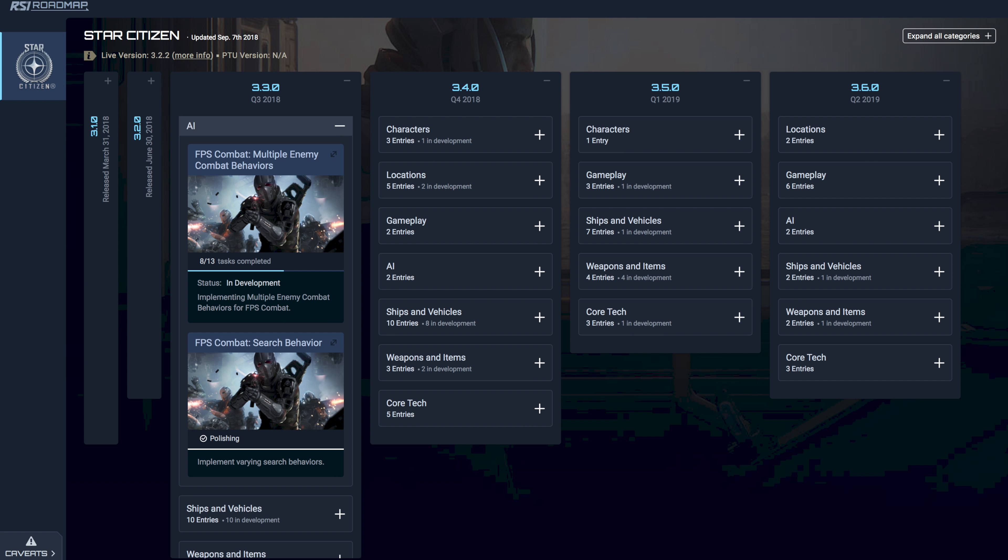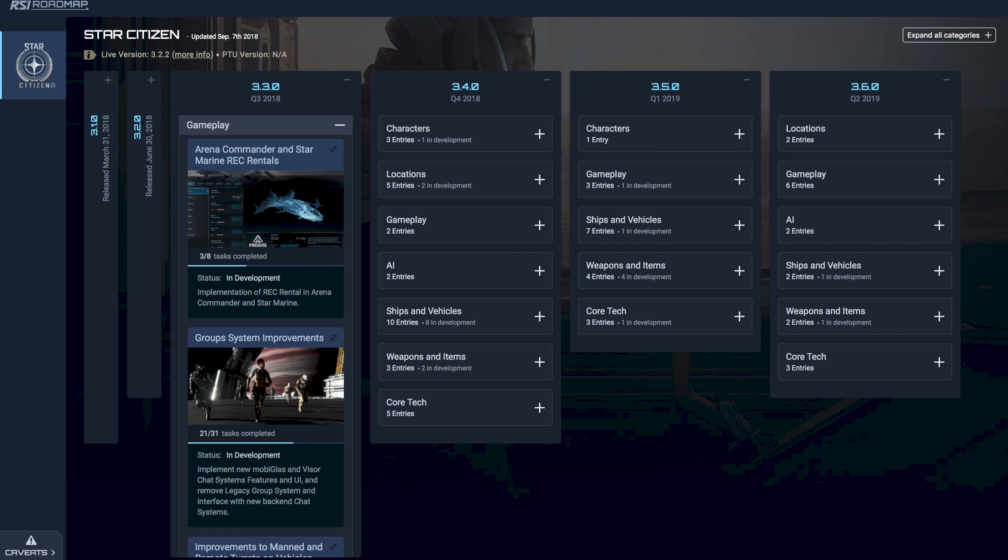The biggest overall winners are FPS Combat AI's Search Behaviour at 50%, Improvements to Delivery Missions at 50%, and Improvements to Mining on Planetary Bodies at 39%. Our biggest losers are Ship and Equipment Rentals losing 5%, Asteroid Mining losing 6%, and Rest Ops losing 13%.